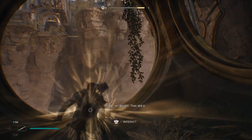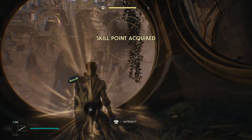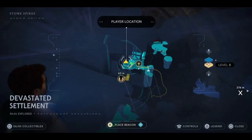If you're wondering where this is located on the map, it's in the Devastated Settlement in the Stone Spires on Koboh. It's right near a meditation point, and you'll be able to find it as you're gliding around.